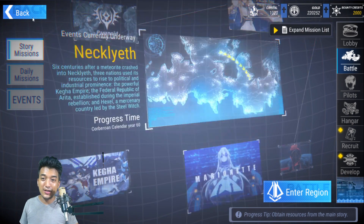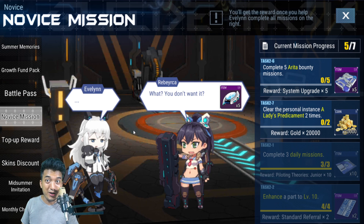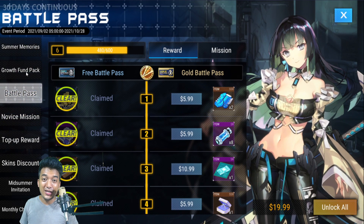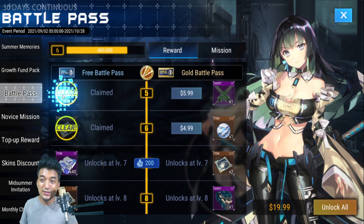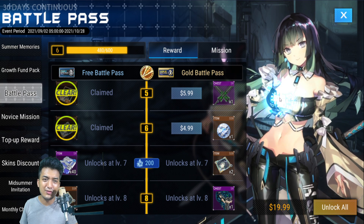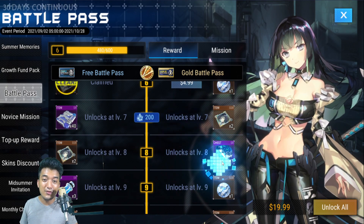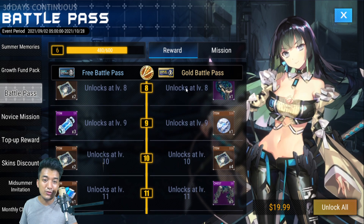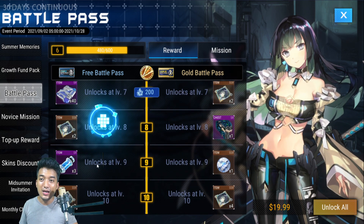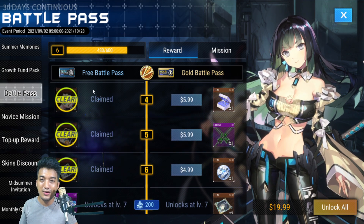Next, let's talk about the banners — especially if you want to spend a little. Whether you're a shark, dolphin, or whale, you can spend on the Gold Battle Pass for $20 to get the costume mix suit for the amazing unit Flavia. The costume mix suit is called Black Hawk, and you can receive all the parts from the Gold Battle Pass.